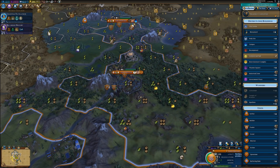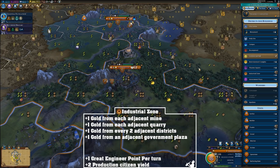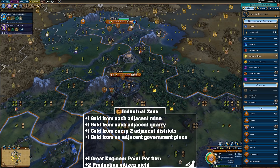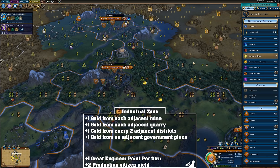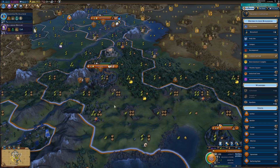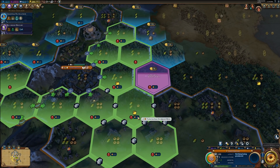Let's talk about some adjacency bonuses. The Industrial Zone gains one production from every adjacent mine, one production from every adjacent quarry, one production from every two adjacent districts — keep in mind that cities count as districts — and one production from an adjacent Government Plaza. Right now, this tile right here would be a great spot for an Industrial Zone, and as we can see, we get a plus four adjacency bonus.